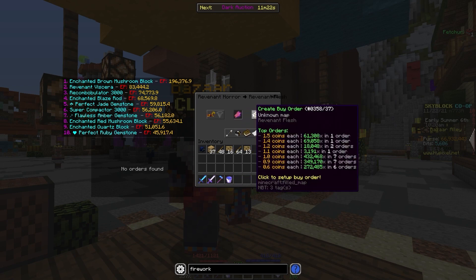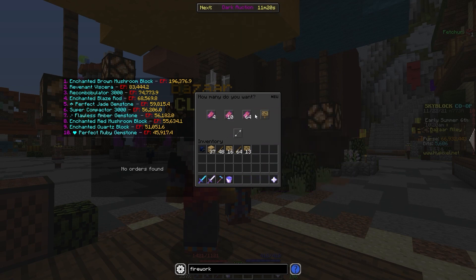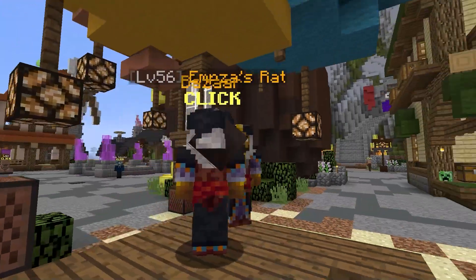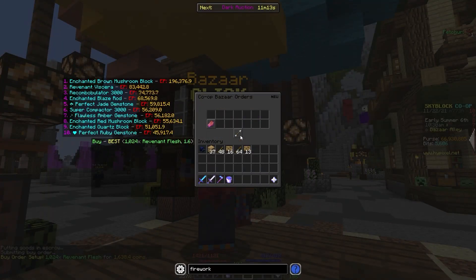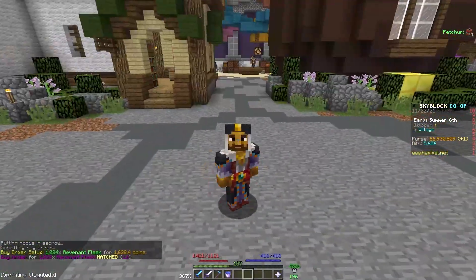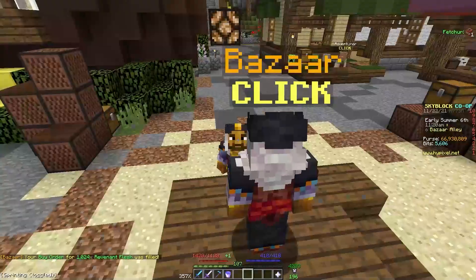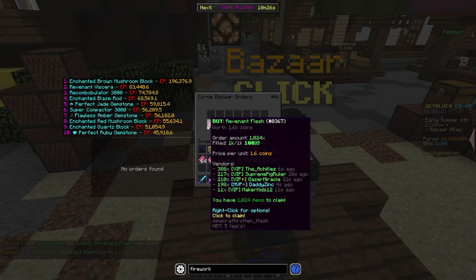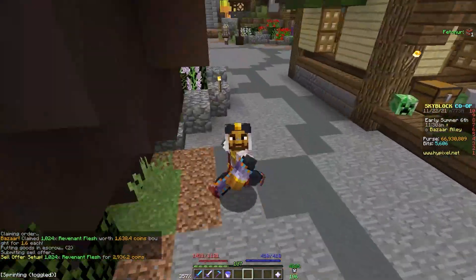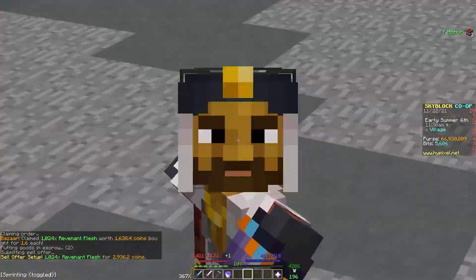Let's try this out. We'll make a buy order for 1,024 at 1.6 coins and place that order. It should fill relatively quickly, so we just have to wait a little bit of time. And it was filled — so now we go over here and claim it.